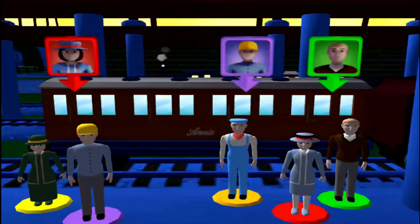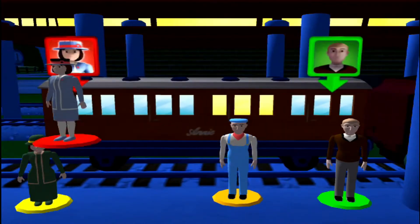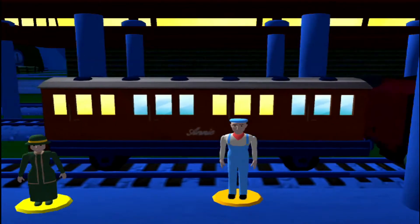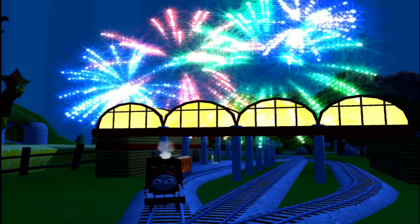Help the passengers get into the carriage. Drag each of them to the square with a matching colour. But I haven't seen this one — well done! But this one I see already. How do I go? Your engine was really happy to help.